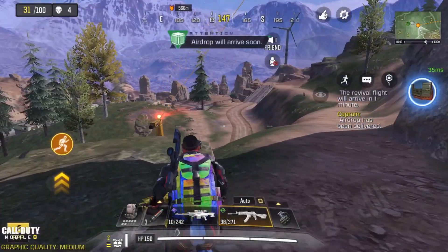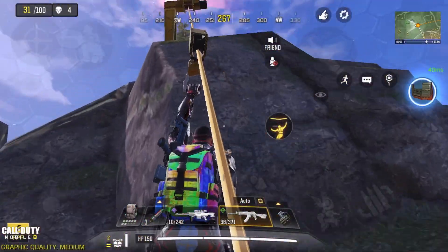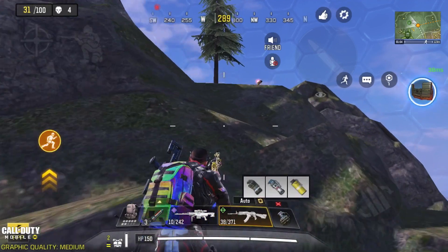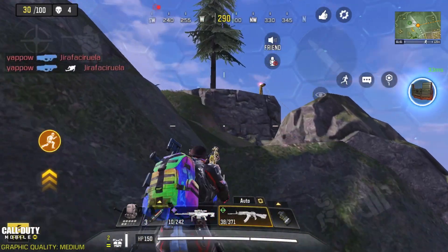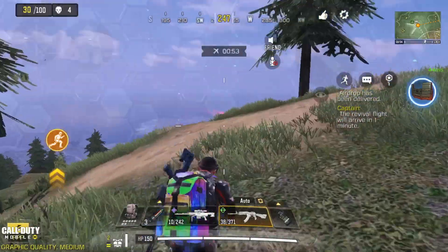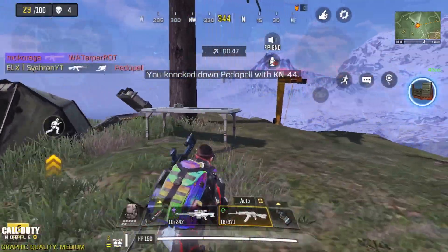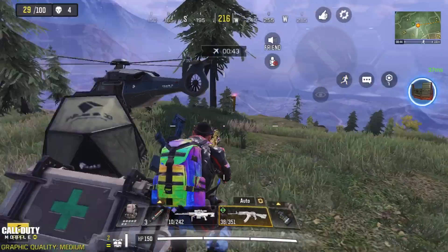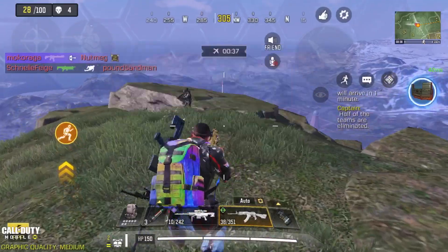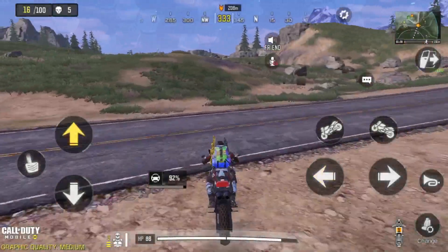The next tip is to always be on the move. You never want to be still unless you've got cover and you know no one is going to be coming from behind you. The only time you want to be still is when you're completely sure no one can sneak up behind you. As you can see here, since we're kind of in the open and there's a tank nearby, I'm moving as much as possible, rotating around the trees using cover, and finally finding and drop-shotting the enemy — that's how you move around and get those kills.